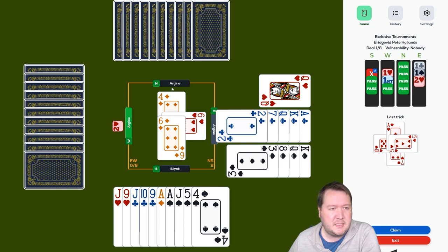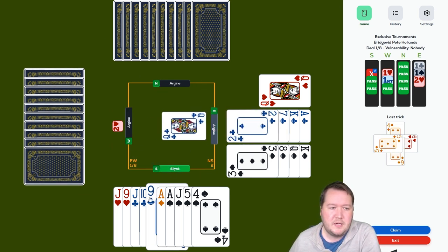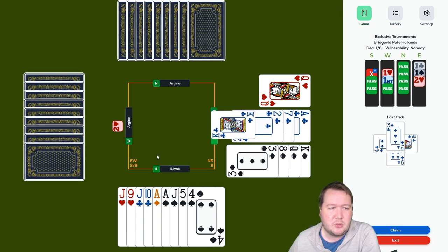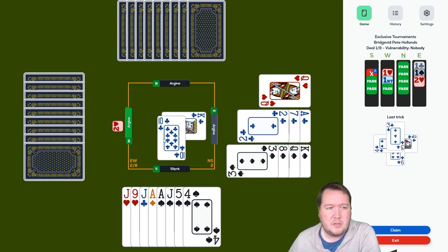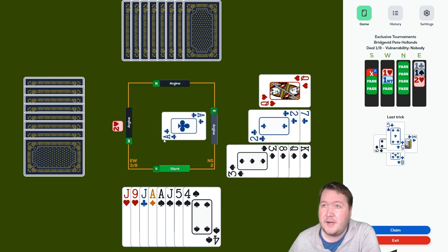Nice defense — I like my partner continuing diamonds, which means my ace is preserved and they can't easily draw trumps now. So I get one discard. I've probably got five hearts, three spades, one club, four diamonds — something like that.